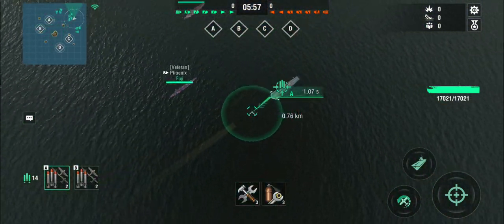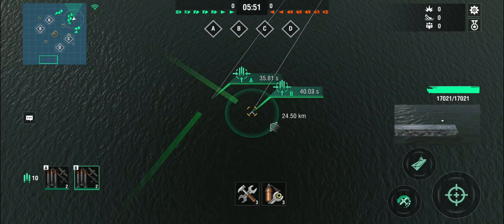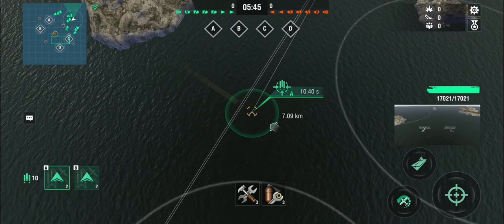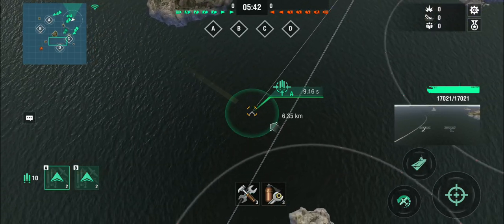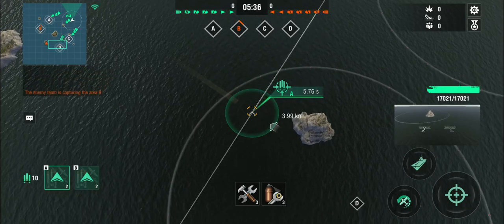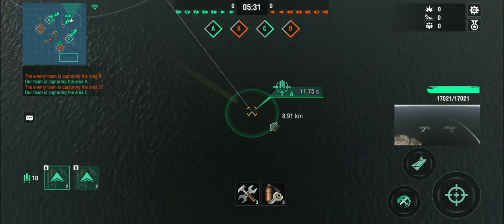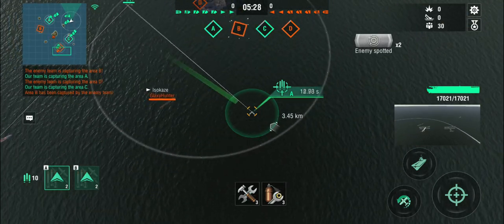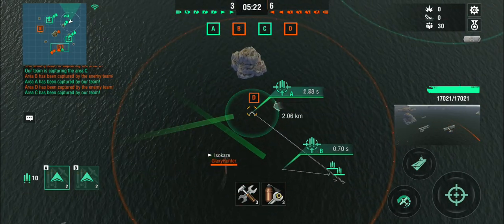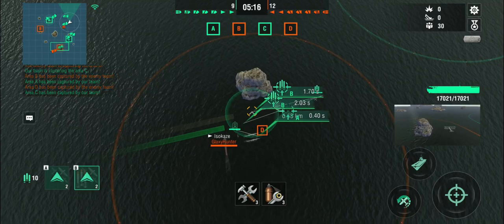We can move forward a little bit but we definitely do need to get our torpedo bombers out. One thing to notice — there are just two torpedo bombers per squadron, so they're dropping torpedoes on a relatively narrow spread, which makes aiming a little bit easier. First I'm sending these two out to scout around D-cap because there is a destroyer out here. I might try and torpedo the Isokaze — coming from the right side because there's an island in front of him. Dropping destroyers is difficult, but let's see if we can get some torpedoes in.